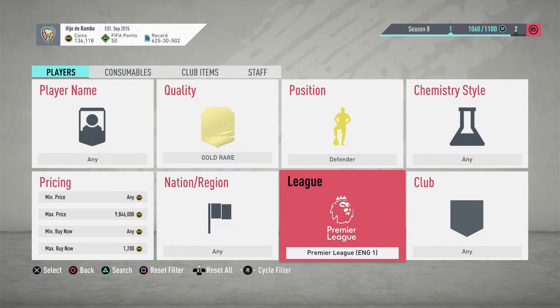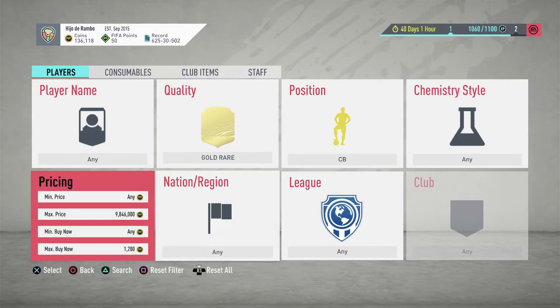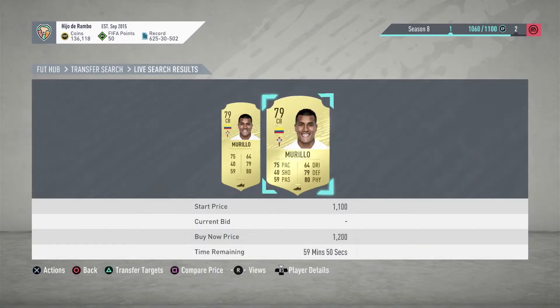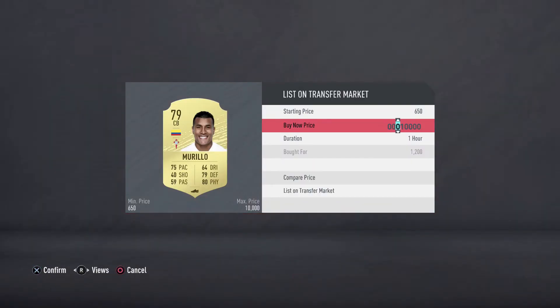Now we're going to change leagues. We're going to go to La Liga and we're going to look for center backs, gold rare, from La Liga. As you can see, we already managed to pick up a couple of them.